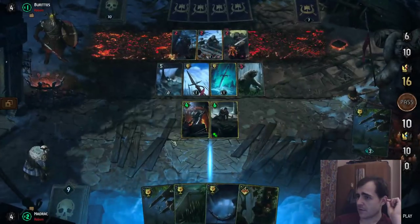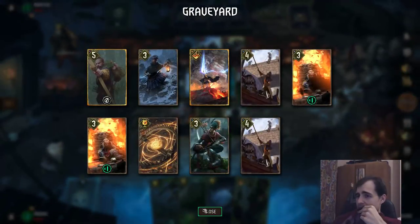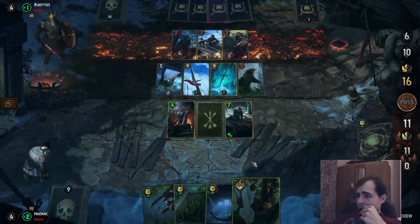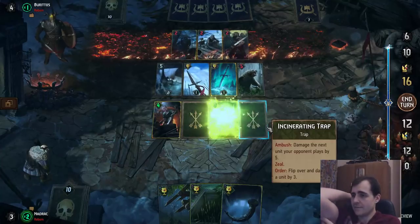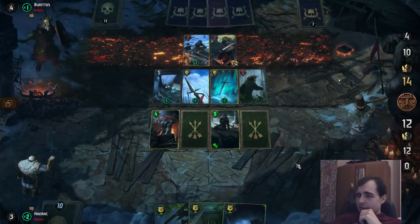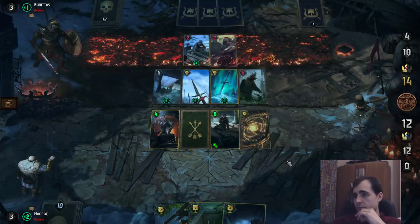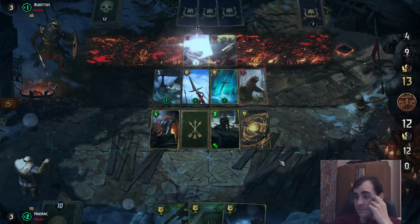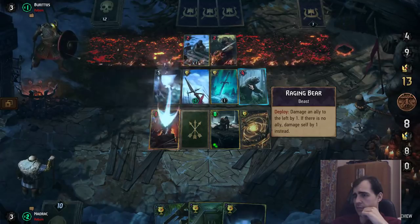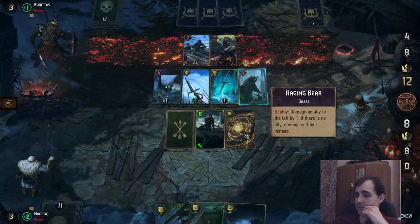Do a crushing trap in the front. Do I even have enough traps? Do I have an incinerator trap? No, that's it. I'm ridiculously unlucky. Blue trap, crushing trap, Mahakam Swarm. Why is he playing in the back? Wait, what? Oh — Raging Bear hitting itself. I like that.